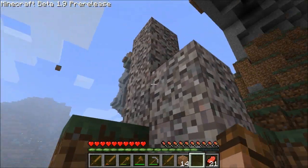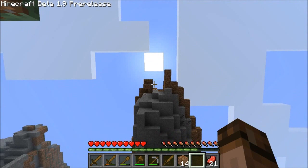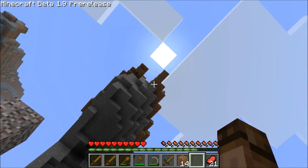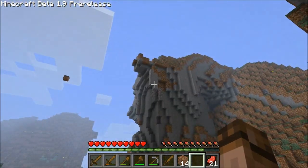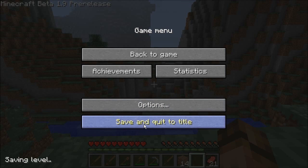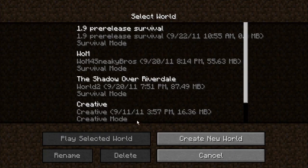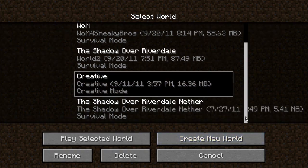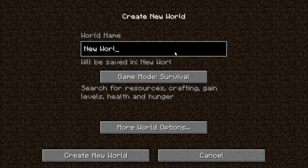Another random block of wool. That one makes a little sense — yeah, there's a sheep up there that's probably just jumped off. In the interest of seeing if there are any new block types, I'll switch to a creative world.